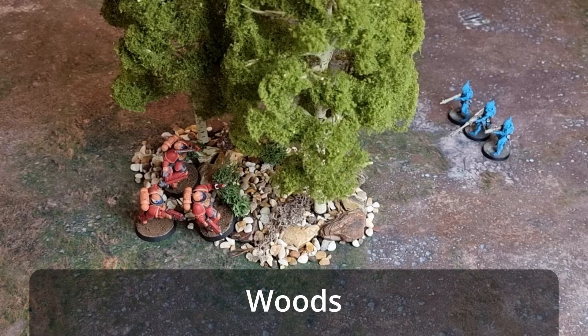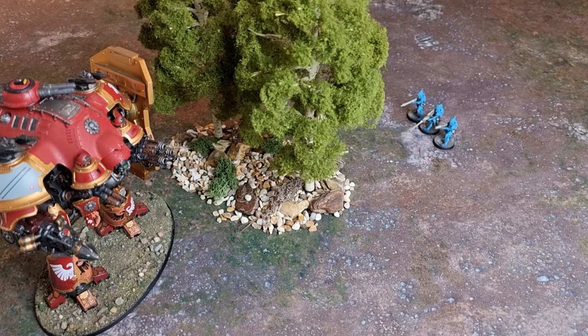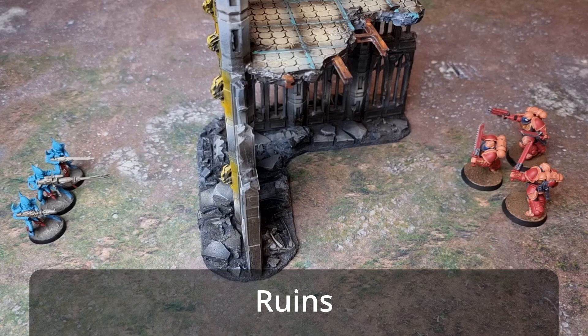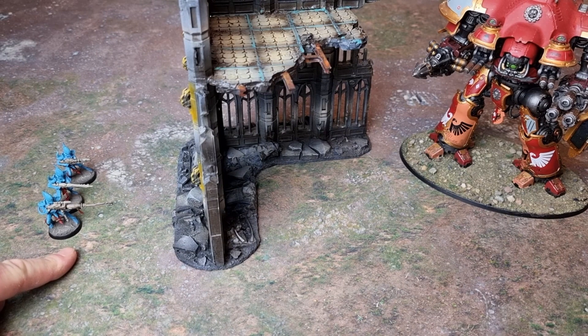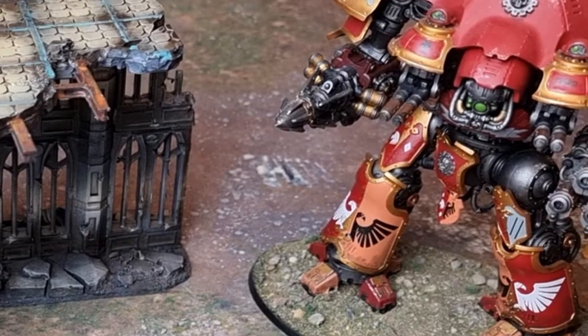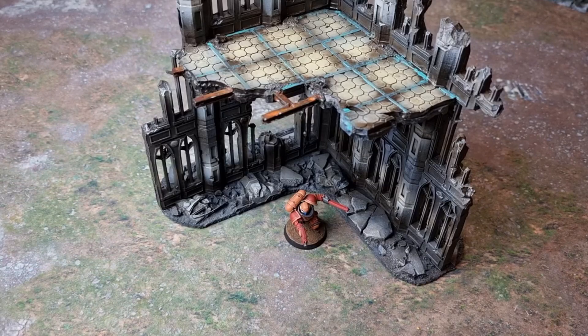Getting slightly more complicated now — woods: you gain cover if you're in the woods or behind them, but towering and aircraft units can ignore this type of cover. Ruins: they can block line of sight, but towering and aircraft units can ignore that obscuring effect as long as they have true line of sight to your models, so hiding against knights would be more difficult. You gain cover when wholly within or partially obscured by ruins.